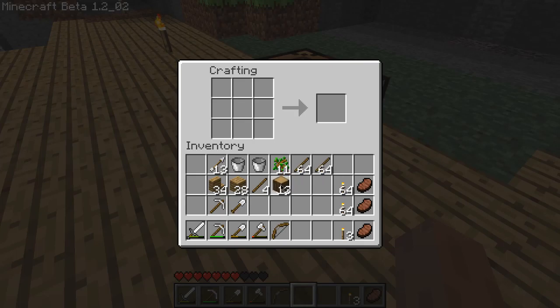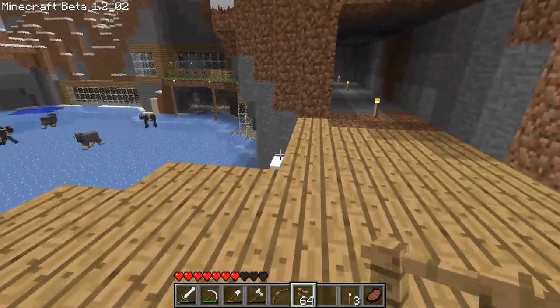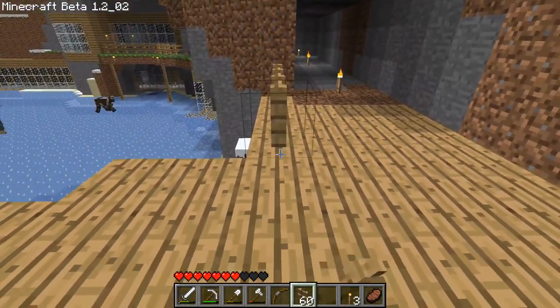Doing some calculations here for how many I need. Let's make a stack — I think it gives you two per craft — yeah, so that's going to be one stack of fences. Cool, so got some fences and let's start placing them here.